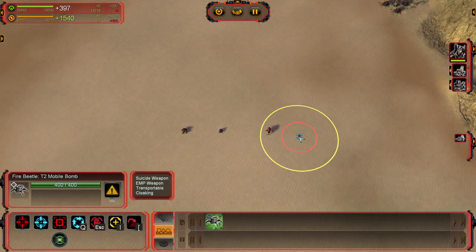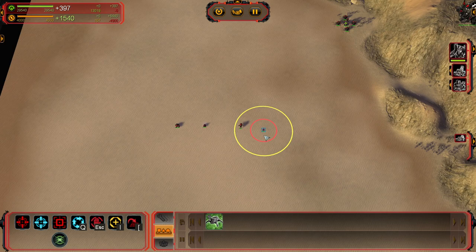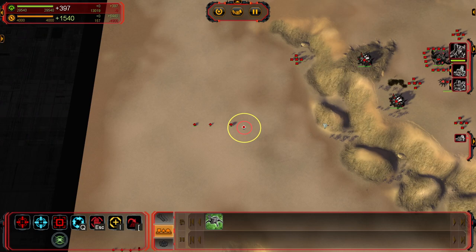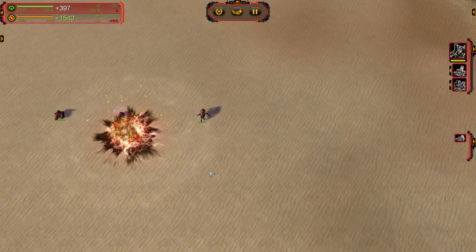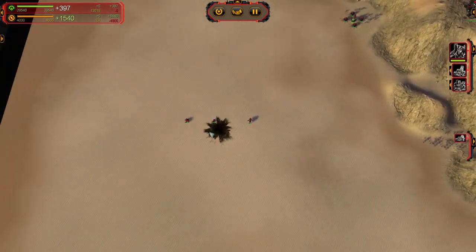Last up for Tech 2 is the Fire Beetle or the Mobile Bomb. It is the only suicide weapon in the game and you don't need that many of these to take out a commander. One thing to be aware of is that if they are shot and killed, they will not explode. So you either have to tell it to attack a target and let them get in range, or you can just run somewhere and explode them manually. They do not affect friendly targets, so you can run a bunch of Fire Beetles together and when one explodes, the other ones can keep on running.